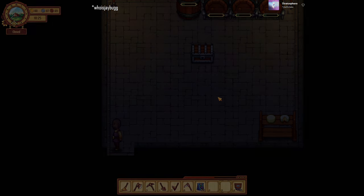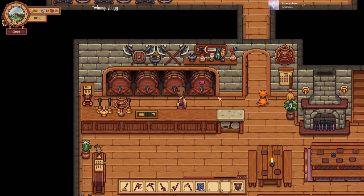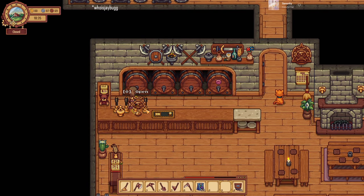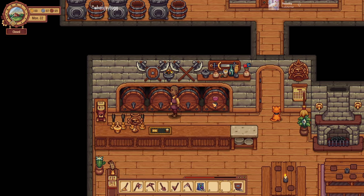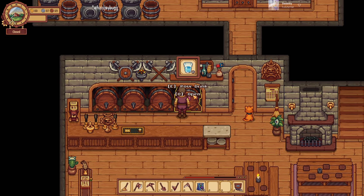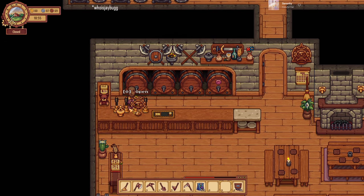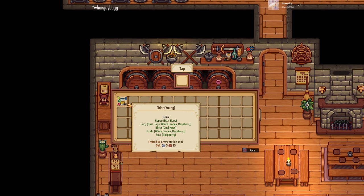Speaking of drinks, previously when you made drinks you had to have them in individual kegs. Now there's this keg serving system — here you have the taps. The taps are still here and they've added this keg serving system. When you start, the bar has one serving keg built in and you have to build the rest. You can build up to three more. You can put all the drinks in the kegs, but you can only put certain drinks in the taps. The game says that carbonated items can go in the taps.